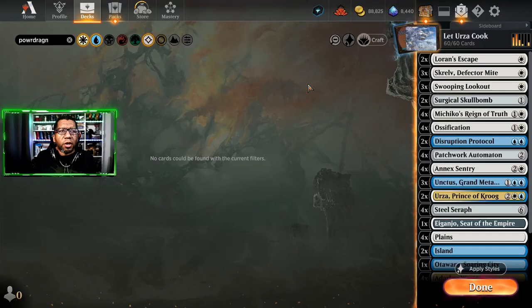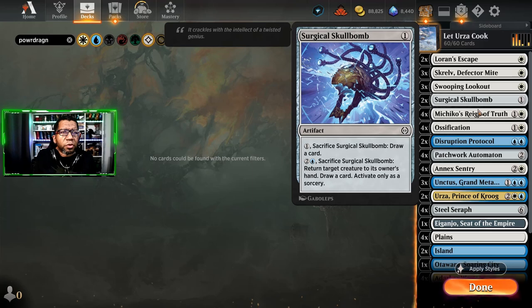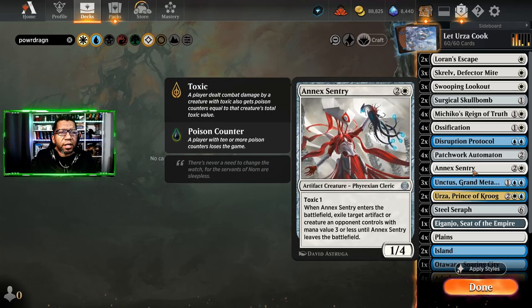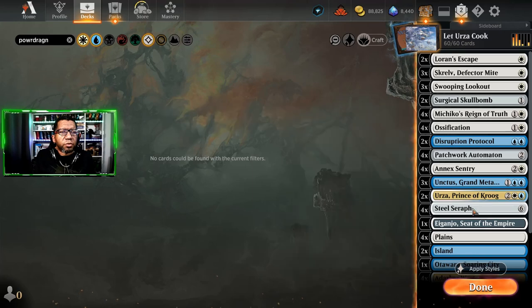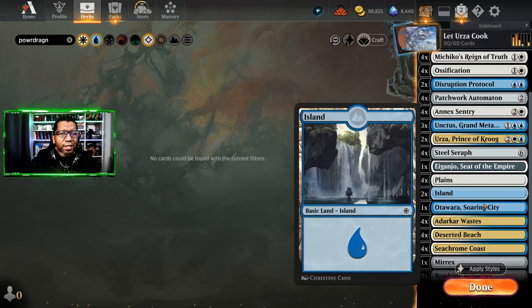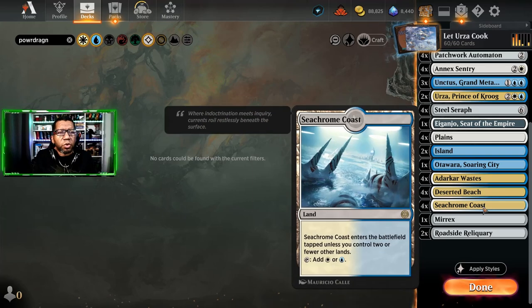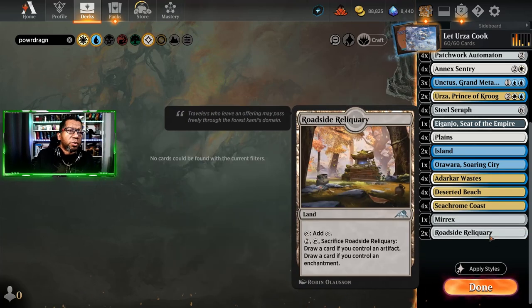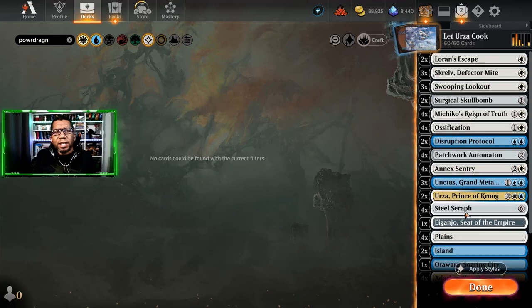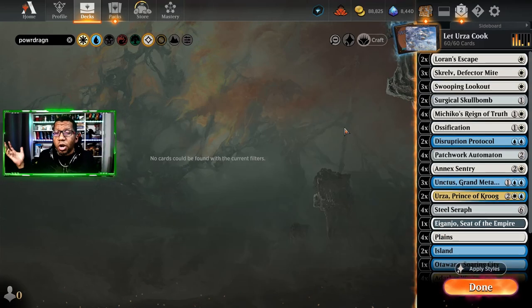After all that, the second version played much better. So we're going to go with: two Loran's Escape, three Skrelv, three Swooping Lookout, two Surgical Skullbomb, four Machiko's Reign of Truth, four Ossification, two Disruption Protocol, four Patchwork Automaton, four Annex Sentry, three Unctus, two Urza Prince of Krug, four Steel Seraph. Lands: one Eiganjo, four Plains, two Otowara, one or two Island, four Adarkar Wastes, four Deserted Beach, four Seachrome Coast, one Merix, and two Roadside Reliquary. We didn't really get to see these utility lands come up except for Merix where we just needed a regular land. I think they're not going to hurt things too much based on how those games played out.